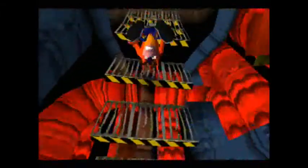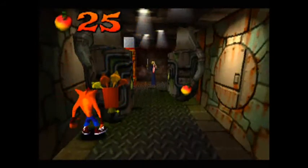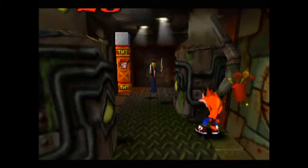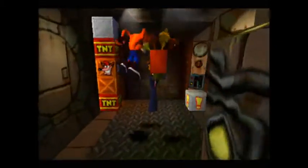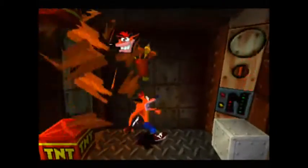Avoid that without touching any fire and grab that next lifeline. Now we have to go towards the Pinstripe area and wait for him to shoot a couple of times. He will also laugh at you. Alright, kill him, hit that mystery crate, and then hit those two boxes in a row.